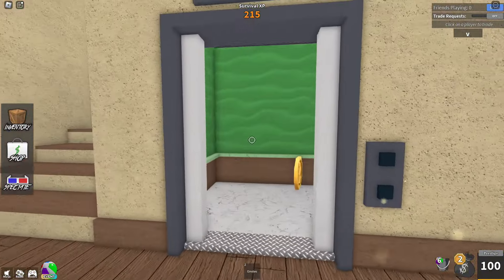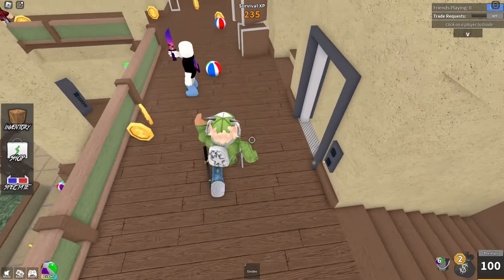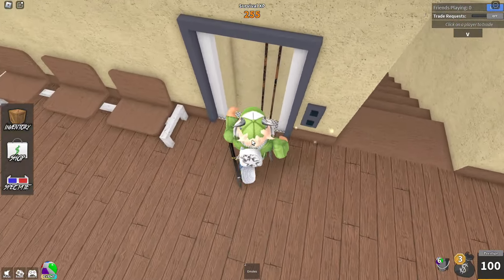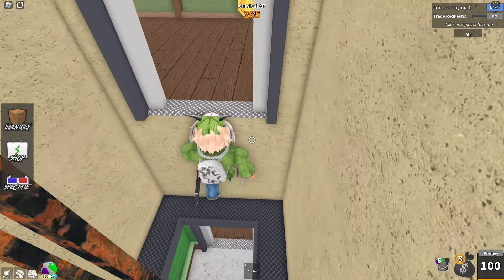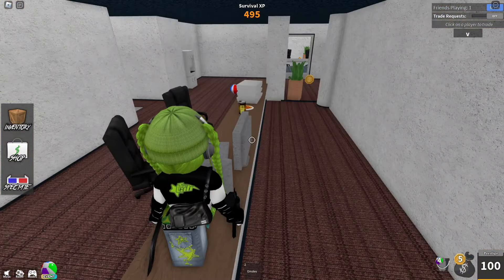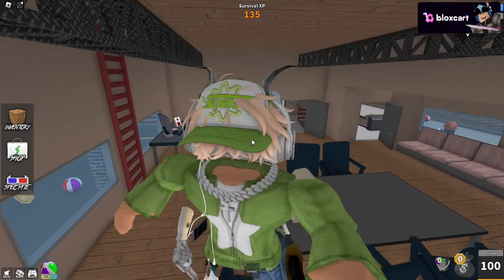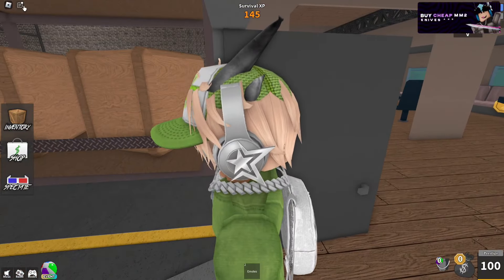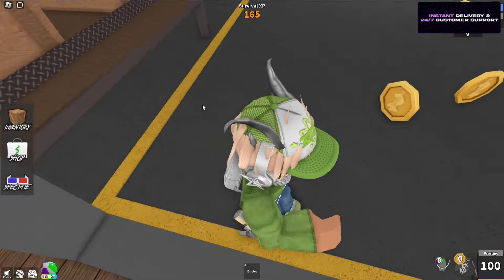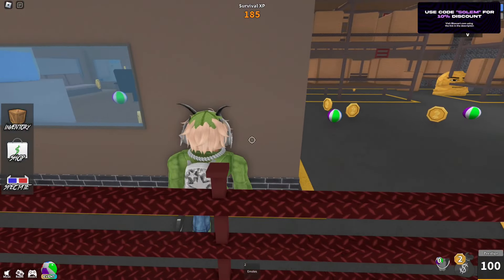Using shift lock centers your cursor in the middle of the screen, giving you a better perspective. It helps you see through walls and peek around corners safely without exposing your whole body. This is useful for spotting wall campers and observing areas that can't be seen without shift lock. I sometimes use shift lock to fit into tight spaces useful for shortcuts, like between the boxes in Factory 2. It's very useful since it stabilizes your screen and fixes your camera angle.